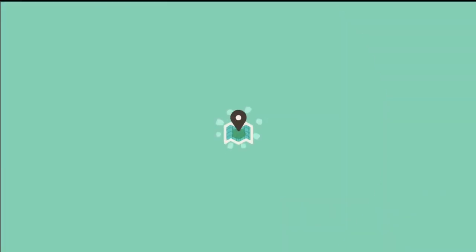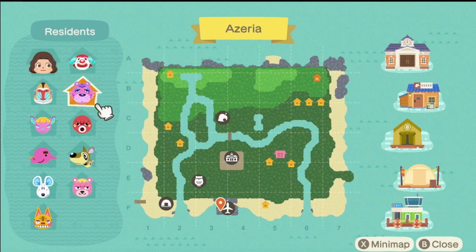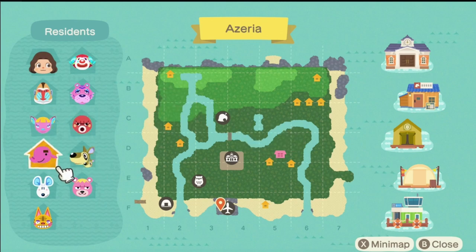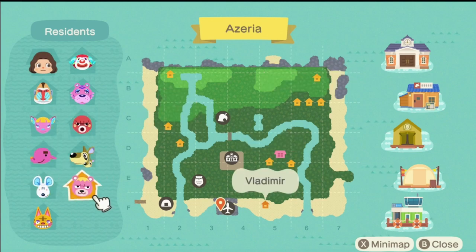And there we are — those are our final four villagers on this island. I appropriately changed my flag to pink because it felt like the right thing to do. I wanted to show you how the map is coming along. You can see the houses are pretty scattered throughout the island, as are the shops, and I think it's going to be really nice. We have Pietro, Claudia, Boone, Fuchsia, Octavian, Paolo, Kit, Dora, Vladimir, and Tabby.